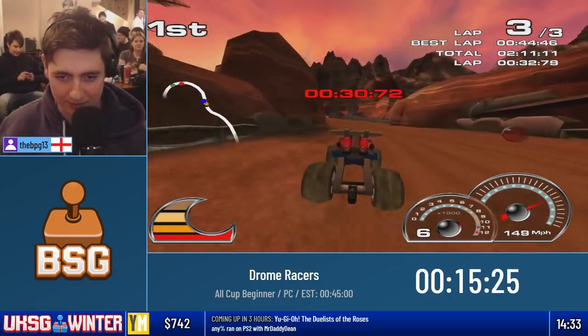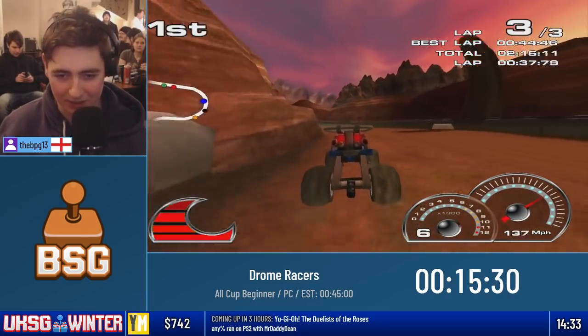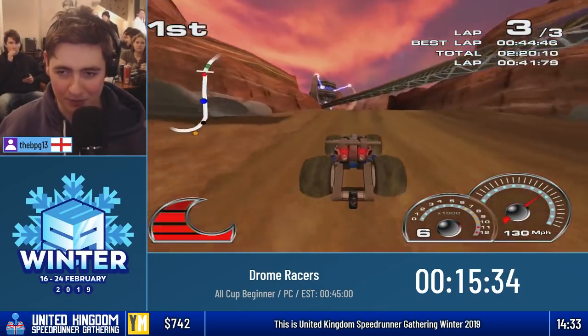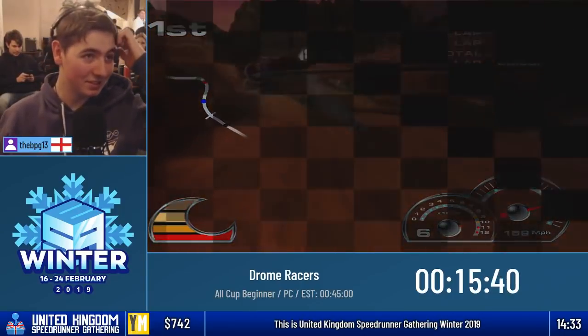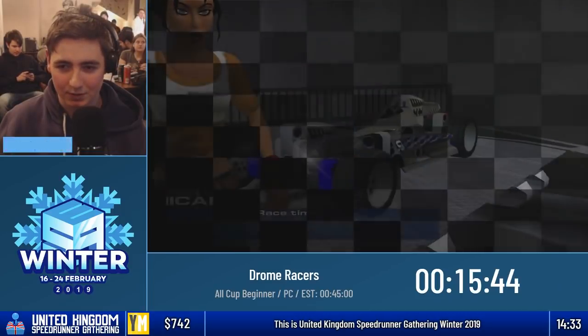Push him out of the way — literally, half the AI can just move in practically an instant. Just shove him out of the way like, you're in my way, get out. Also, missed. Nice. One more race, I think this is it.